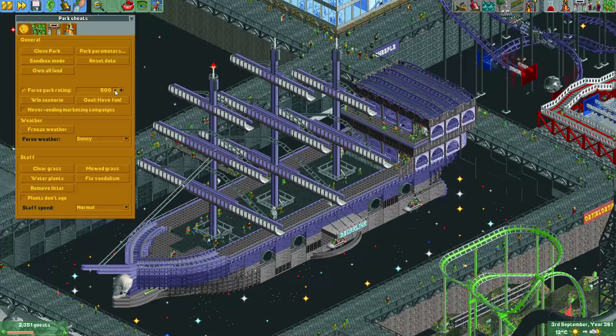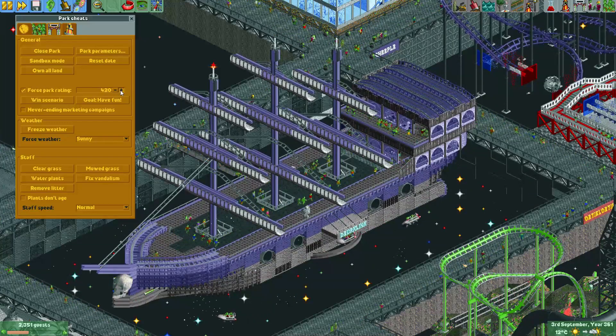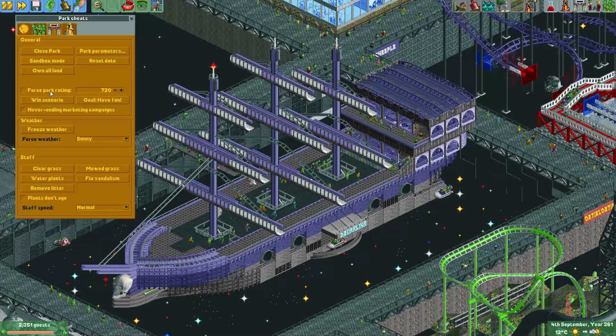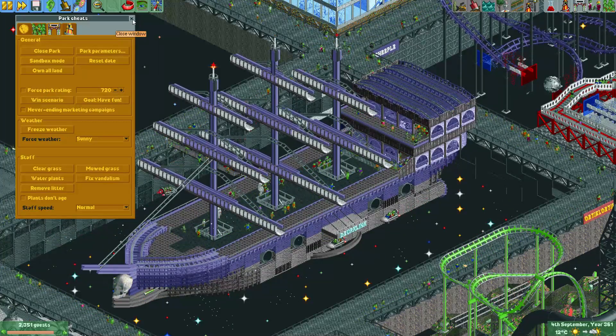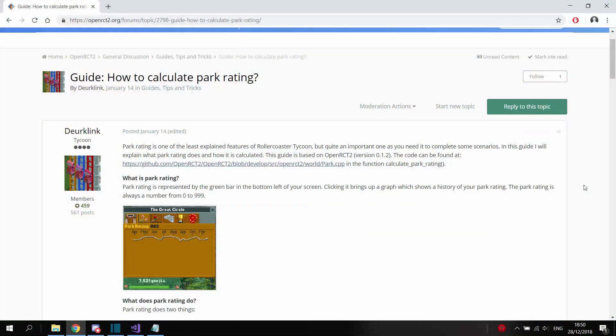If you have difficulty keeping your park rating high, you can always use cheats to keep it at a high value. I hope this explanation was clear — I can understand if some parts were a little difficult to follow. I've also posted this guide in text form on the OpenRCT2 forums; I'll leave a link in the description where you can take your time to read all the information at your own pace.